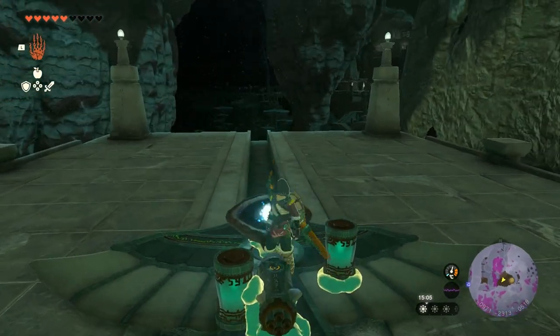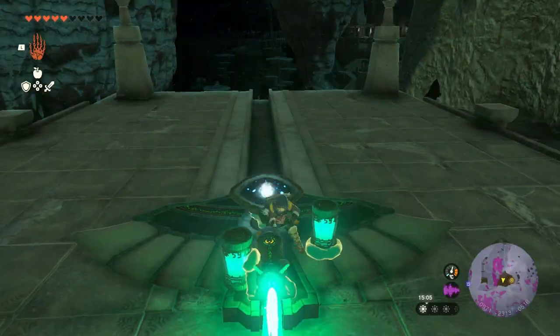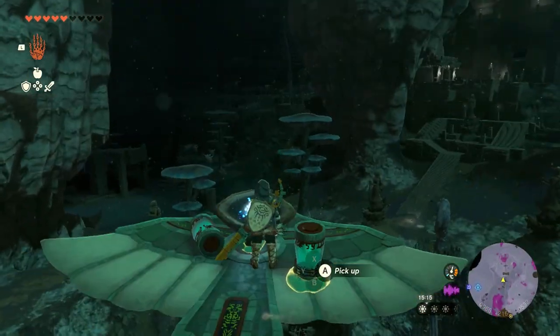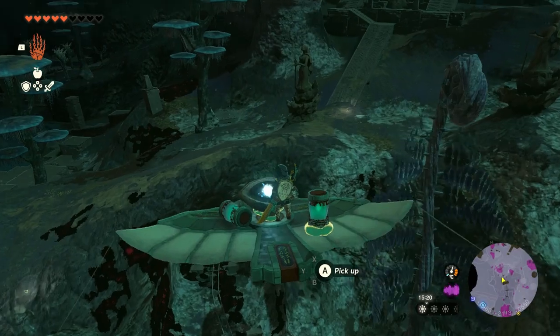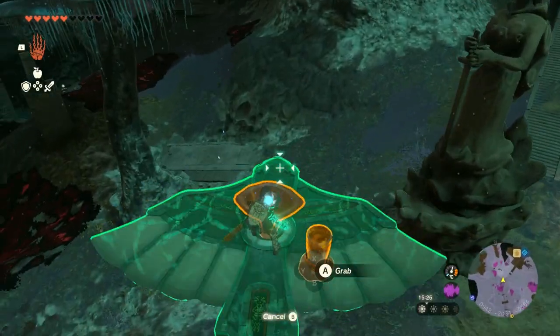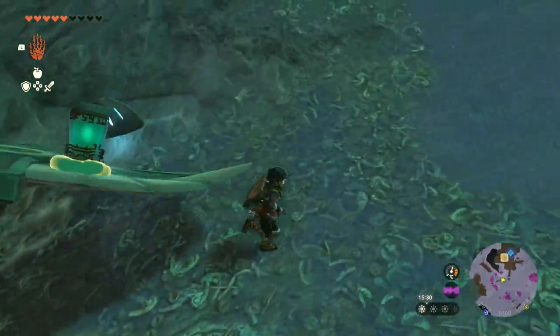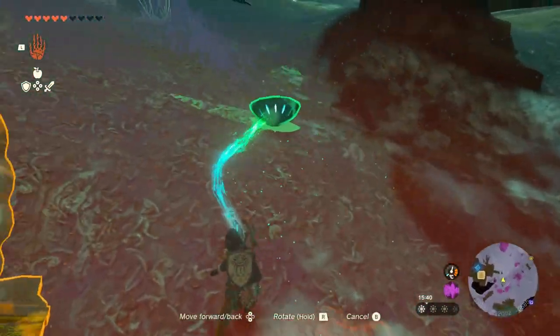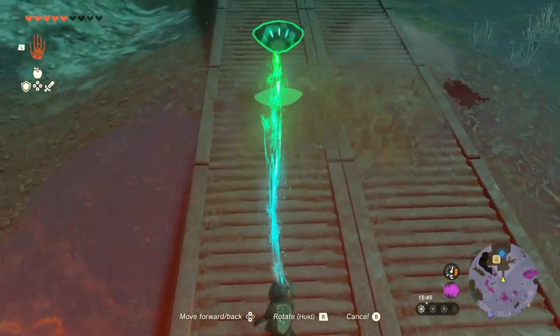Just attach the eyeball, let it rip — this one's going to fly straight to where we need to be. Once you get close enough to the stairs, I just rip the eyeball off and jump off with it. And we're walking it back up the stairs.